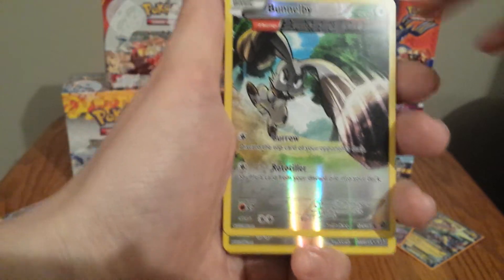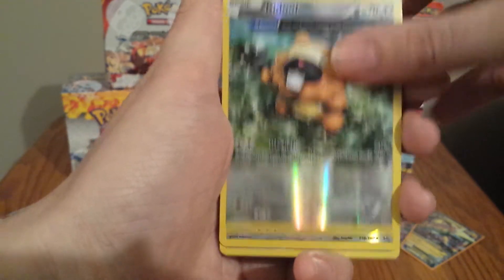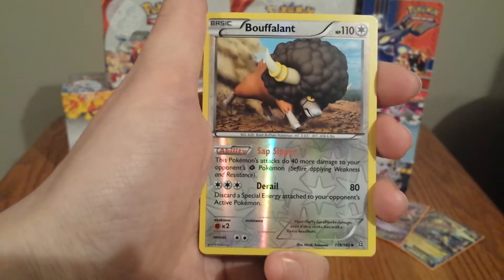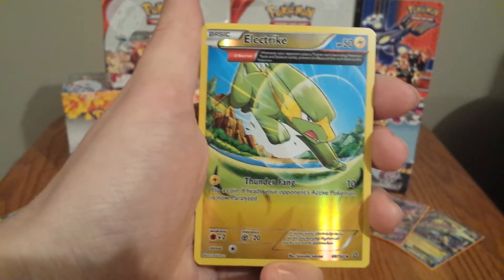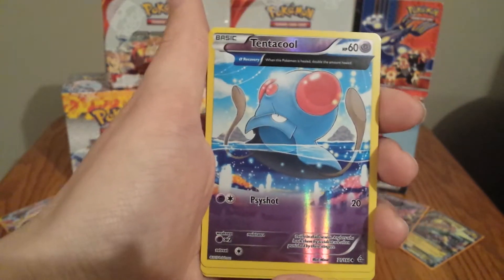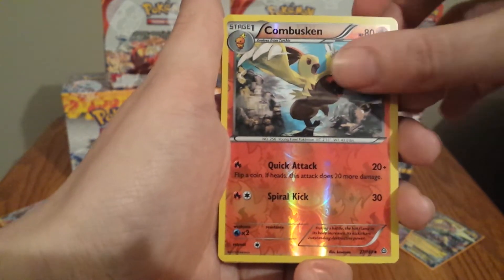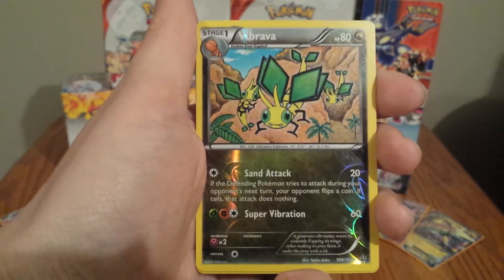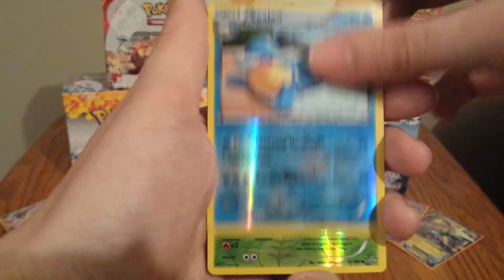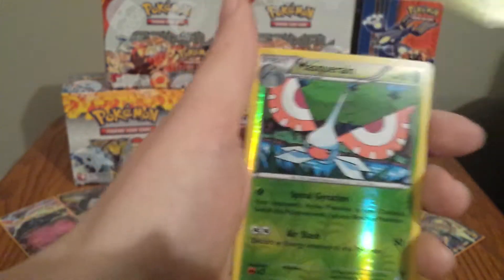Moving on to the Pokémon here, we've got an Ancient Trait Bunnelby — I'm really liking these extended arts, pretty cool. A Bidoof, Vivarell, Bouffalant, Electrike, Lanturn, Nidoqueen, Tentacool, Torchic, Combusken, Rhydon, Vibrava, Sealeo, Lombre, Masquerain, and Grovyle.